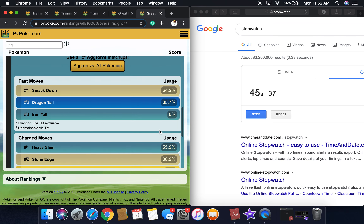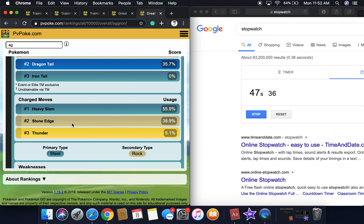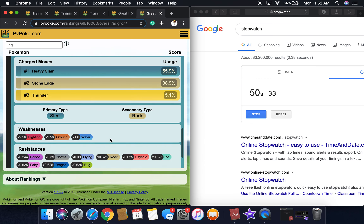Key matchups are Dragonite, Togekiss, Gyarados, Shadow Zapdos, and Shadow Dragonite. Top counters are Lucario, Steelix, Melmetal, Stunfisk Galarian, and Excadrill. It's weak to Fighting and Ground — both double super effective, so watch out for that. Fast moves are Smack Down, Dragon Tail, and Iron Tail. Charge moves are Heavy Slam, Stone Edge, and Thunder.